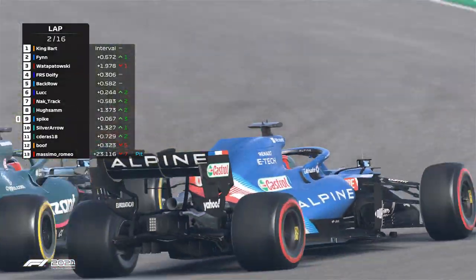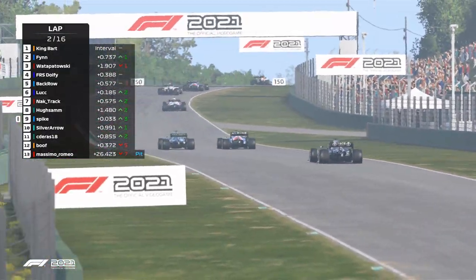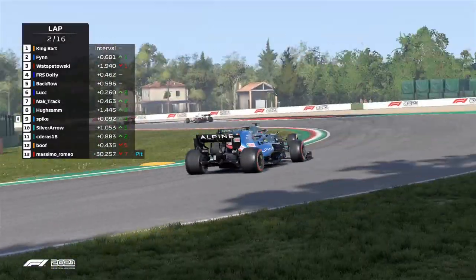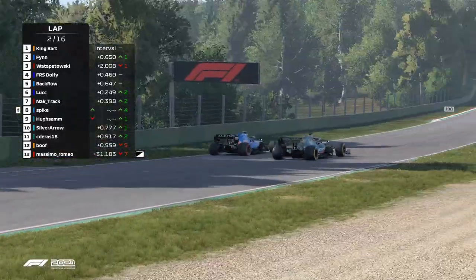Remember, of course, no points for damage and disservice in the main race. So then we have Back Row now firing up the hill, but their teammate behind in ninth place. They are chasing down after Hugh Sam. Hugh Sam goes a bit wide there.